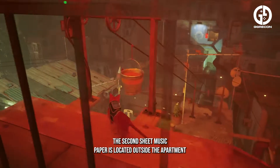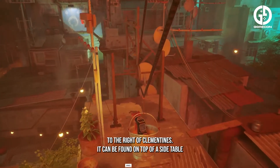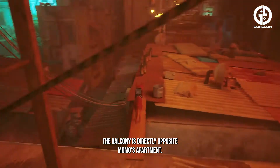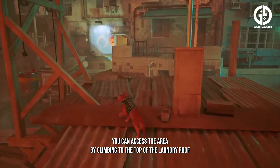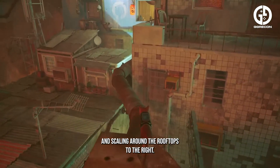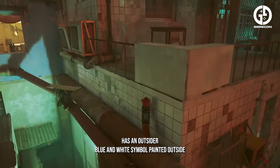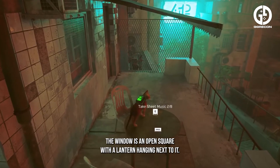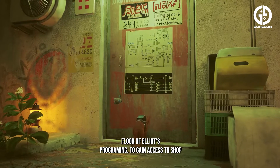The second sheet music paper is located outside the apartment to the right of Clementine's. It can be found on top of a side table on the balcony, which is directly opposite Momo's apartment. You can access the area by climbing to the top of the laundry roof and scaling around the rooftops to the right. Clementine's apartment has a blue and white outsider symbol painted outside, and the window is an open square with a lantern hanging next to it.